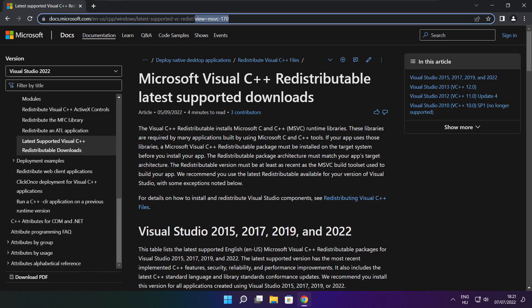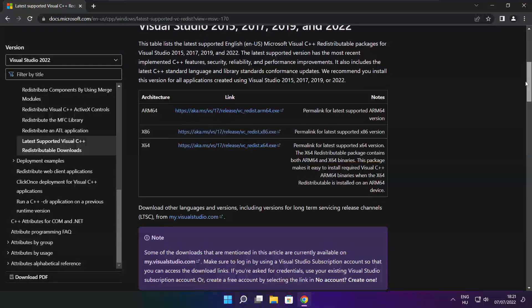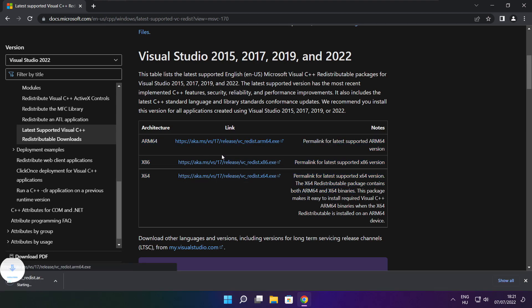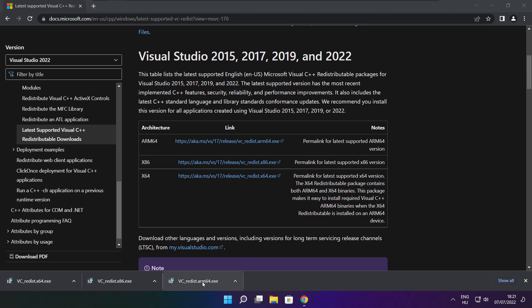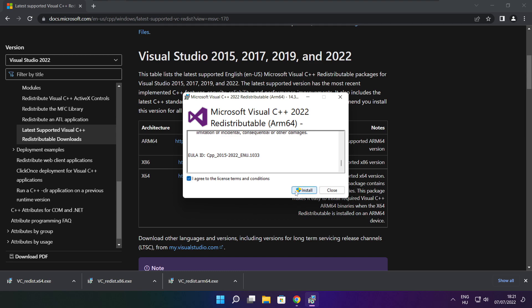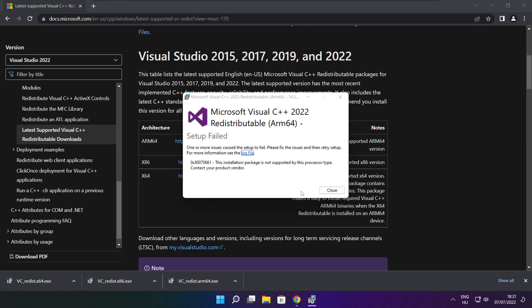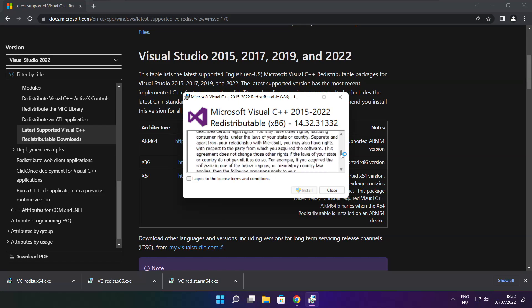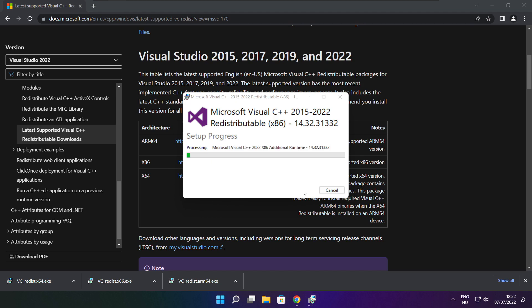Go to the website link in the description. Download three files. Install the downloaded files. Click I agree to the license terms and conditions and click install. If it fails to install, no problem. Repeat for the other. Click close.